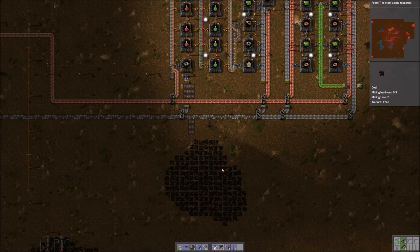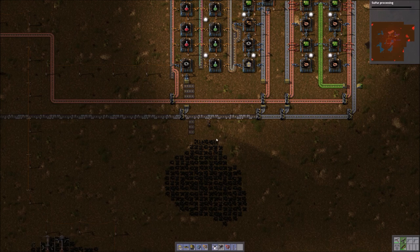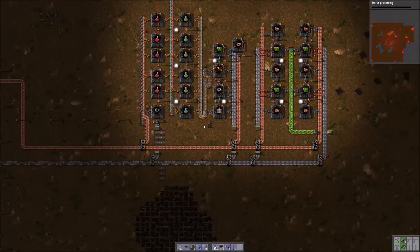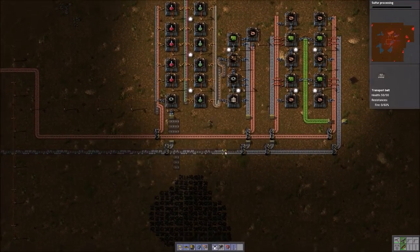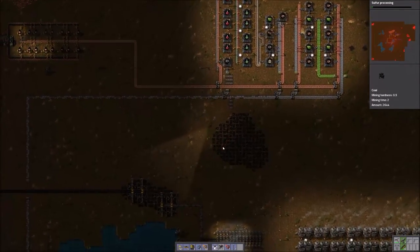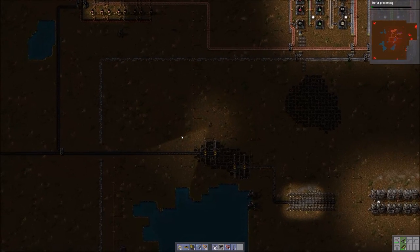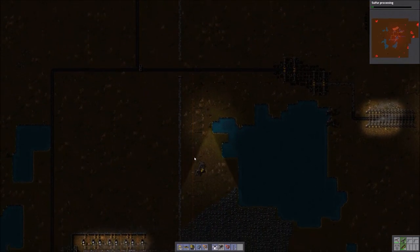While I was crafting components, our research for plastics finished. So the next research that we want to get is sulfur. Once we have sulfur and plastics, we can start working on our science pack threes so that we can continue our research down the tech tree. For now, we're doing pretty good with red and green science. And as I mentioned, I'd like to get a steel line up and running. So let's head down and get that underway.